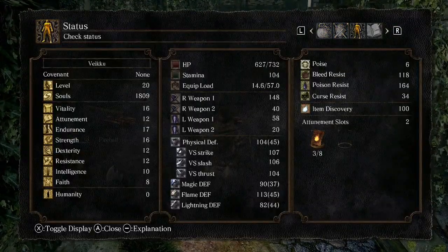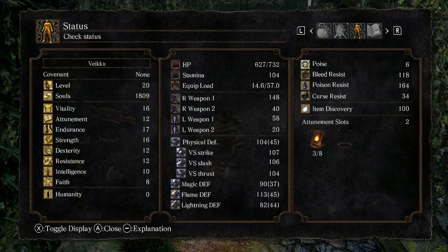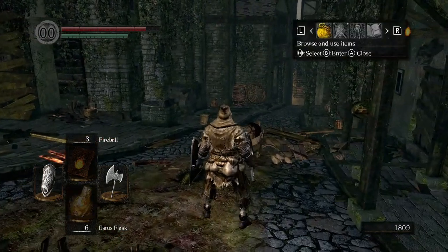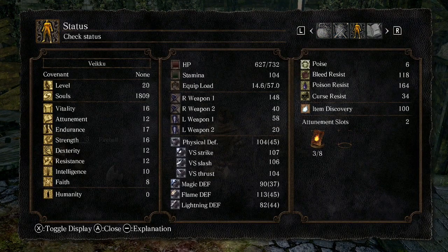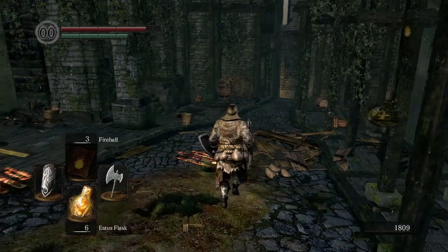I've leveled up at the bonfire — we are level 20 now. Here are the stats if somebody is interested. We should increase dexterity, endurance, and vitality in my opinion. With two points into attunement we get a third spell slot, but for now we only have the fireball.